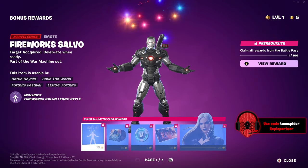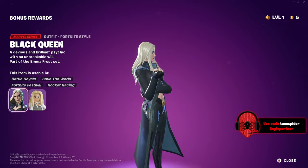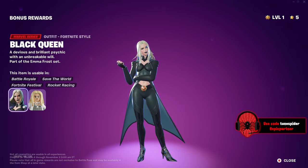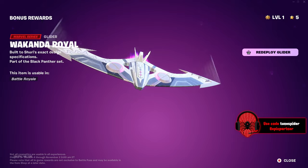Let's look at the bonus rewards. We get a firework, a loading screen called The Assembled, and Shuri's black outfit looks so good — they did such a good job with these skins. I love the Wakanda Royal style.